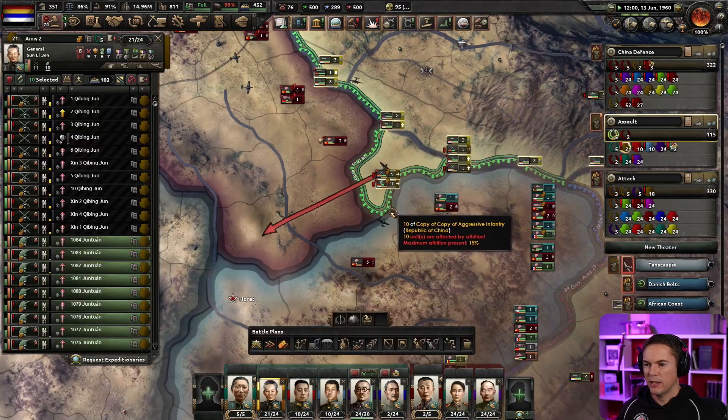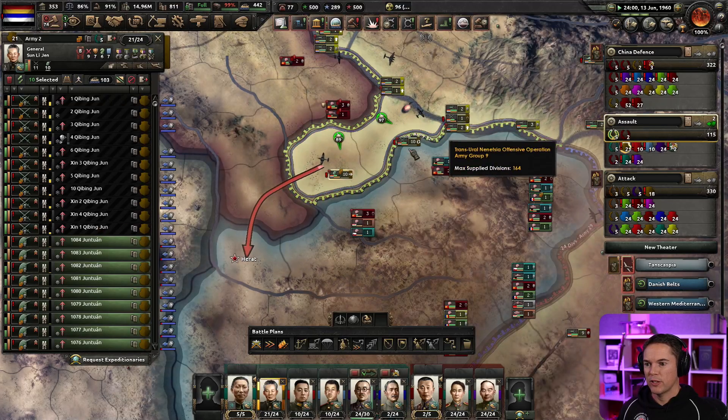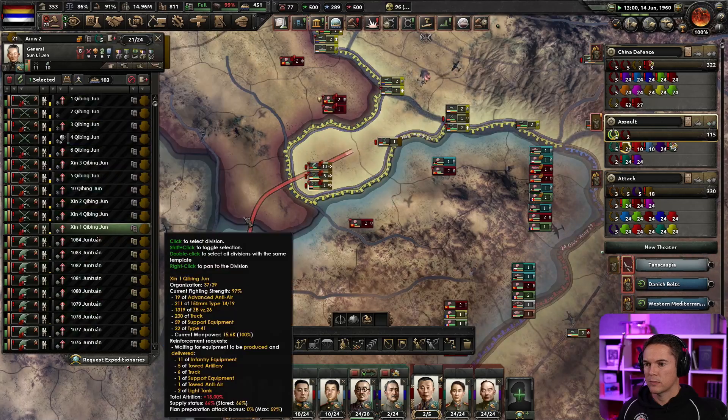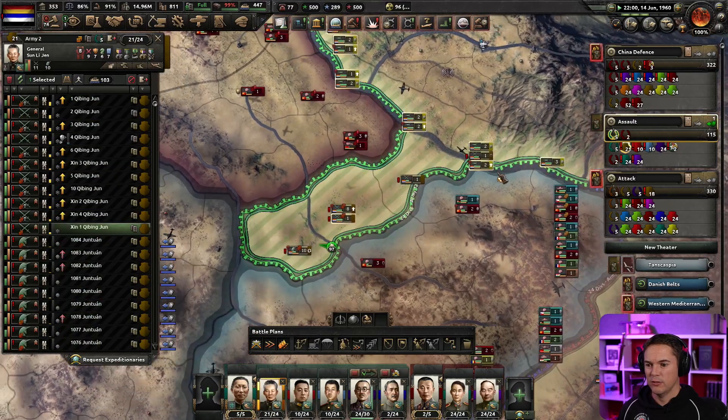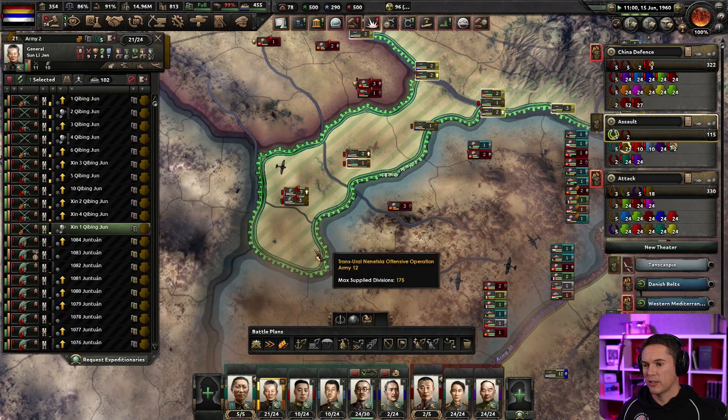We've got mechanized stuff coming in, which is excellent. We've got cavalry coming in as well, which is also excellent. Make sure there's at least one behind everywhere whilst the reinforcements come in. The mechanized stuff is way outpacing the cavalry.